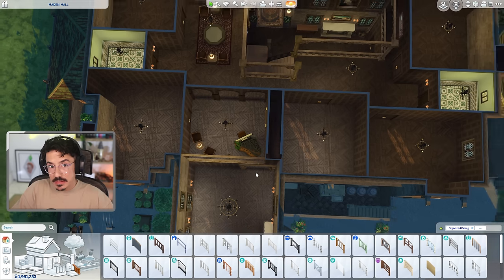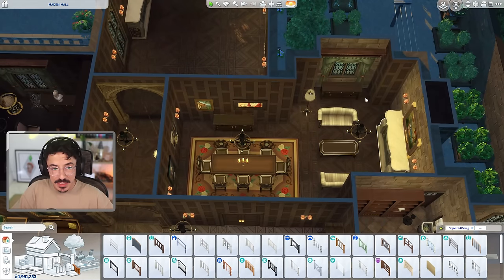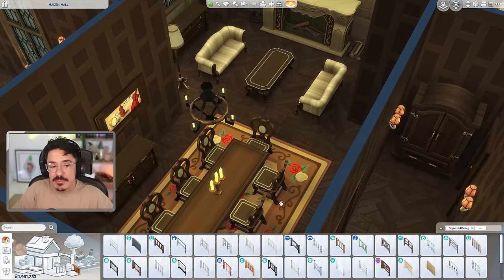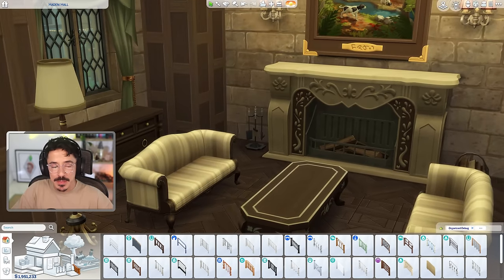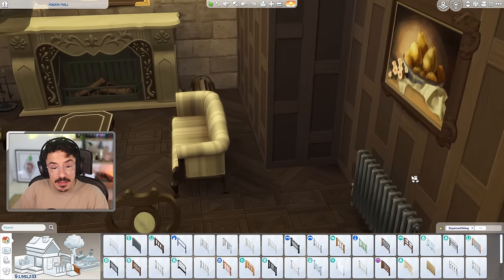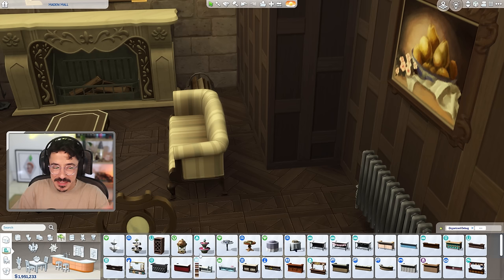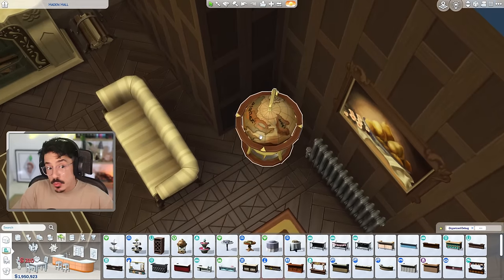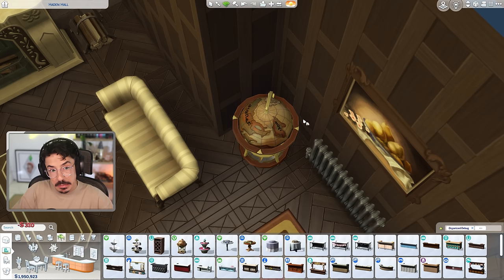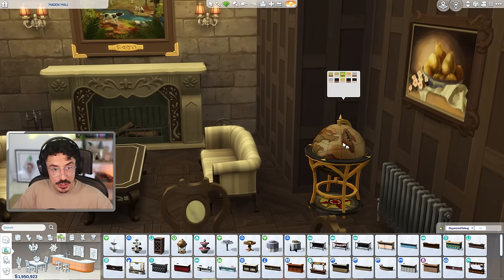I've done a few things off-camera as I said. I have furnished this room here which is the kind of informal dining room - so this is where the family would come and have their meals and sit around afterwards, maybe have a few drinks. I just thought this would have been a nice room to have a little bit separate from the rest of the house. I really liked that idea from you - you were the people that came forward and said why don't you have a more informal dining room.